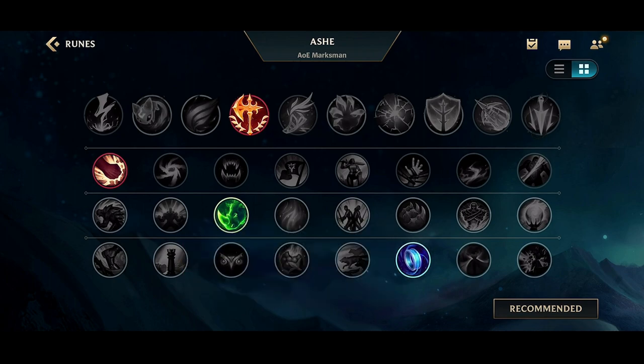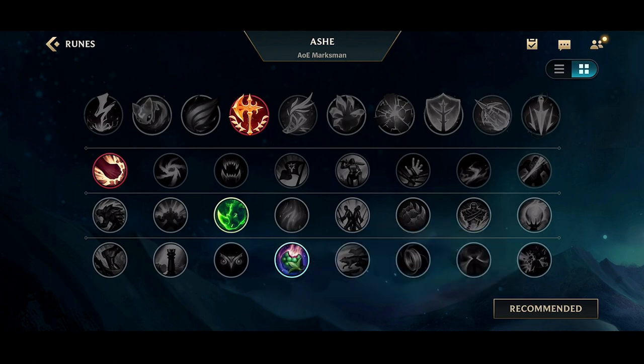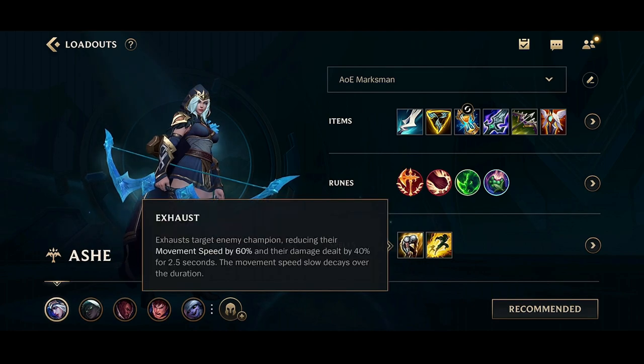You can go Mana Flow Band, but you don't really have a mana problem with this build. So you can go Sweet Tooth to have stronger trades in lane. For the spells, you're going to want to go Exhaust and Flash.